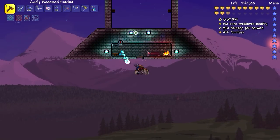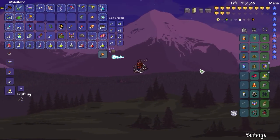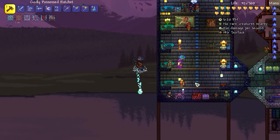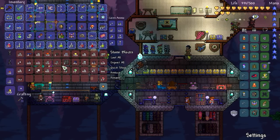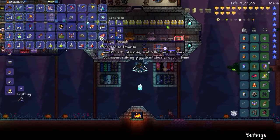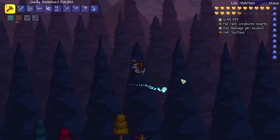Now I think we'll head over here — we're a little bit closer to this ocean. You know what I don't have? I don't have any bricks. I'm going to want some bricks so I can put some campfires and heart lanterns up in the sky. Let's just quickly grab some stone blocks — I don't even think I'm going to leave them, I think I'm just going to have platforms anyway. Let's head over to the ocean and start preparing for Duke Fishron.